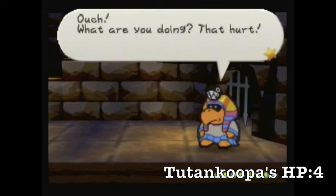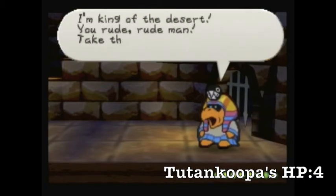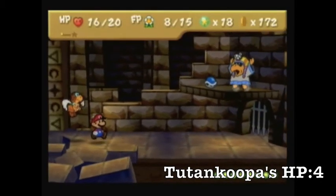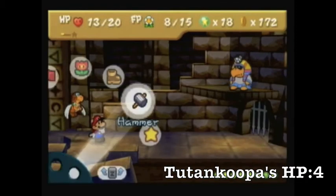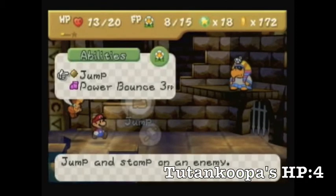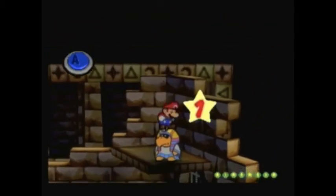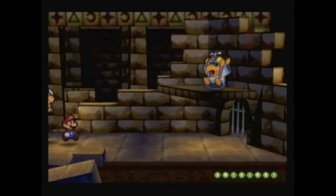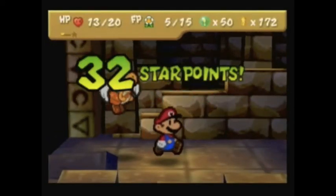Parakarry is the only upgraded member who can hit him. 'Ouch! What are you doing? That hurt! I'm the king of the desert, you rude man!' So he lifts himself up — good job. Mario can do that by jumping. See, look how easily Mario can get up there and on top of him. And that's the end of Tutankoopa — that was not difficult!